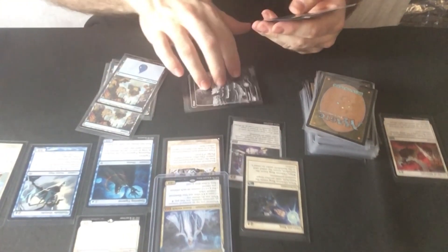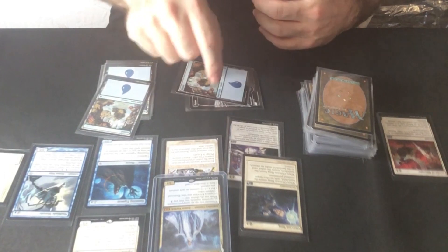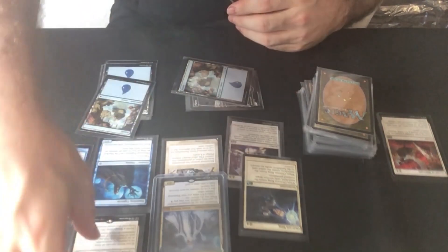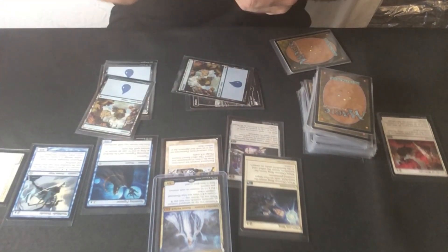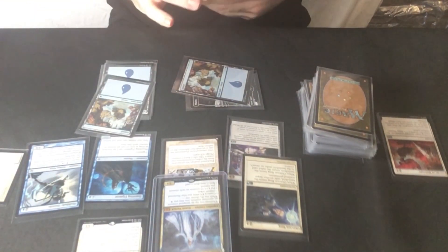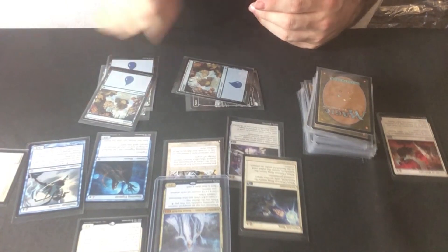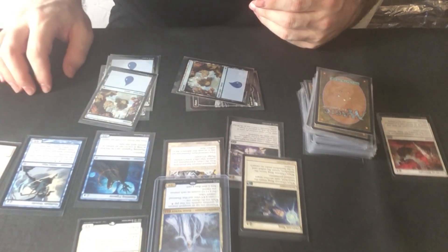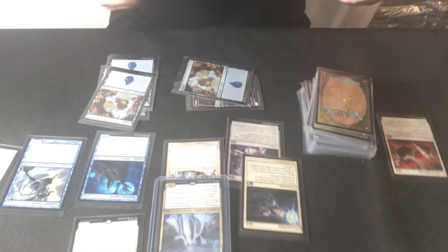I forgot to untap that. I'm back again — I paid one white, tap one of their creatures down, pay the one to trigger my Ice Queen, and put +1/+1 counters on each of my creatures I control. But since Leiazel is in play, I get to put an extra one. So each one has two +1/+1 counters on each creature I control — except for Ice Queen, she's got protection from it. But that's fine. My illusion is now a 4/3, my ninja is now a 3/3, my hound is now a 4/4, and Leiazel is now a 5/5.